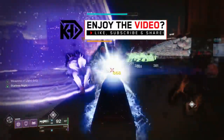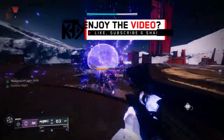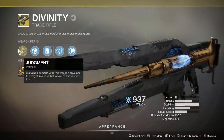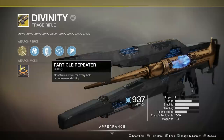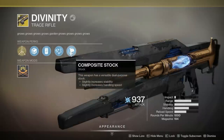First things first, let's take a quick look at this brand new weapon so that you guys know if you even want to get it. Firstly, it has the Exotic Intrinsic Perk Judgment. Sustained damage with this weapon envelops the target in a field that weakens and disrupts them. It also has another unique perk, Penance.